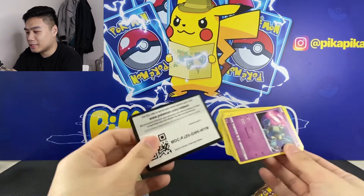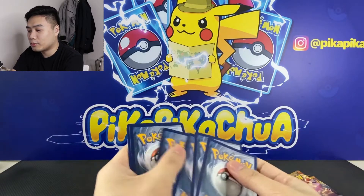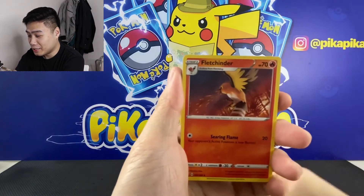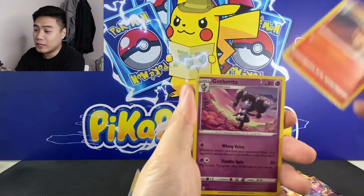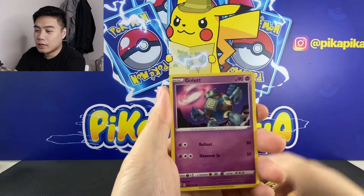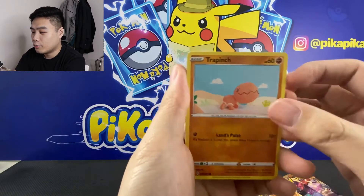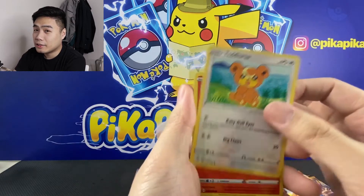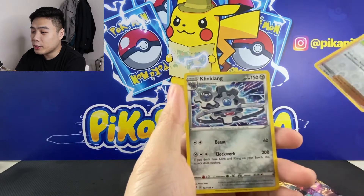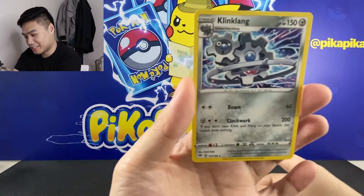And this is the gold card! We have Energy, we have a Fletchinder, we have a Gothorita, a Kabu, Golett, a Vanillite, we have Trapinch, Teddiursa, a Pansear, a Reverse Bird Keeper, and a Klinklang. Regular Rare.